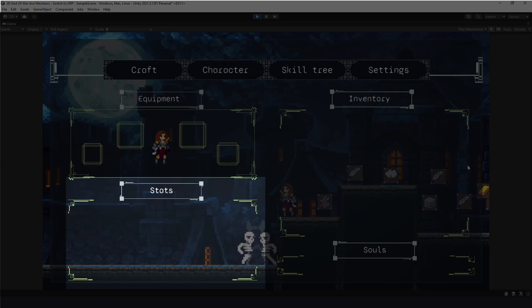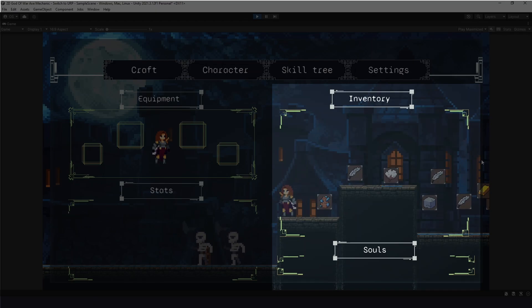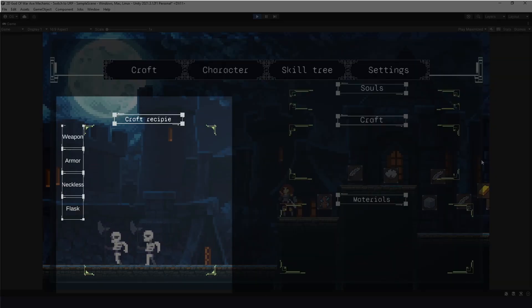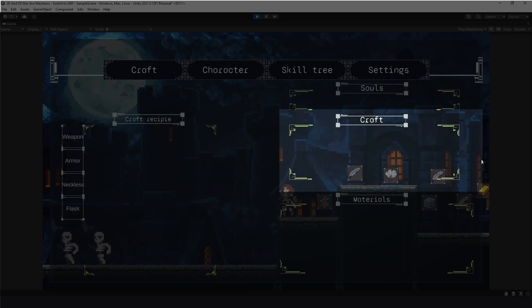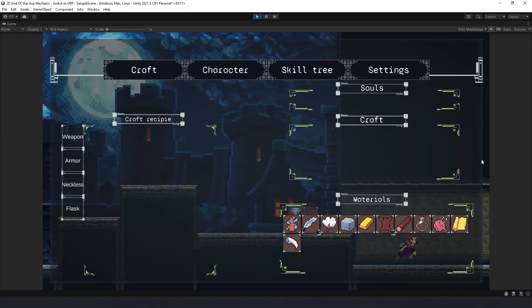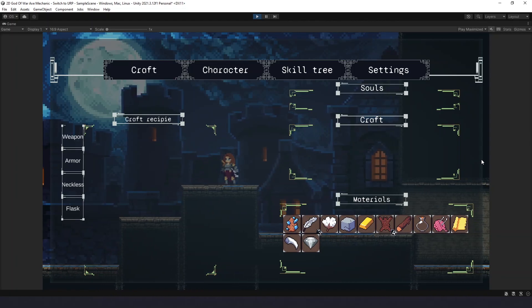This is the character panel — here we'll have stats like damage, HP, equipment, a souls counter, and the inventory itself. Another window will have crafting recipes on the left, a souls counter, info about the item to craft, and stored materials. That's it for this video — don't forget to leave a comment and subscribe. Remember: we don't play games, we make them.